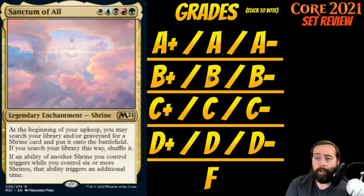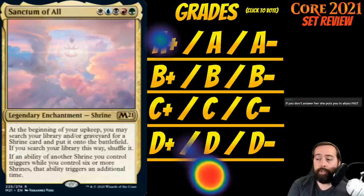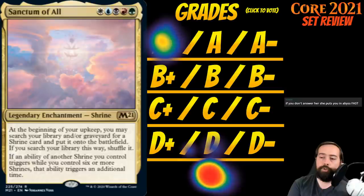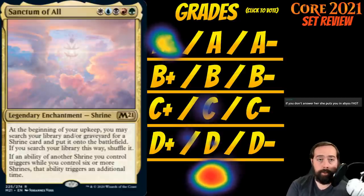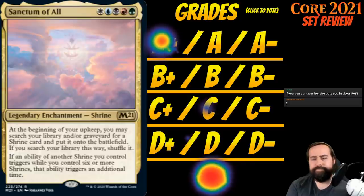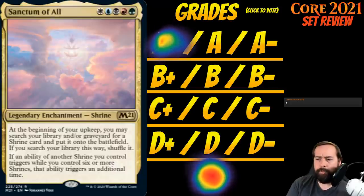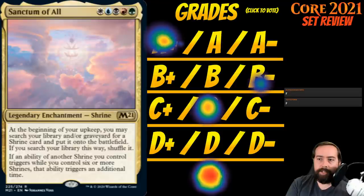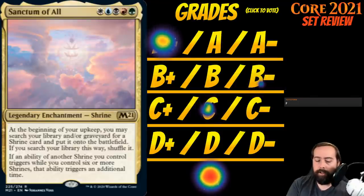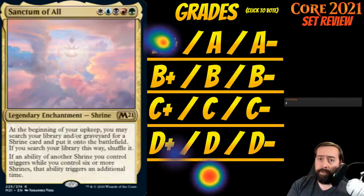Up next is Sanctum of All. It's WUBRG for a legendary enchantment shrine at rare. At the beginning of your upkeep, you may search your library and/or graveyard for a shrine card and put it onto the battlefield. If an ability of another shrine you control triggers while you control six or more shrines, that ability triggers an additional time. There is one shrine in each color — all legendary, all uncommon — and they're all fine. But the odds of having all six and a functioning five-color deck are out the window. This is an F.